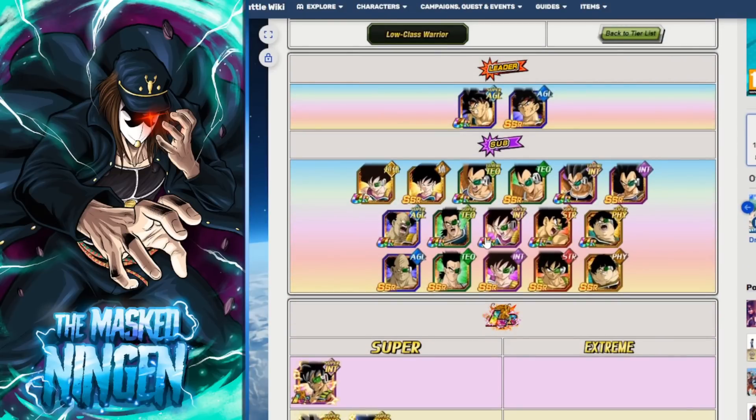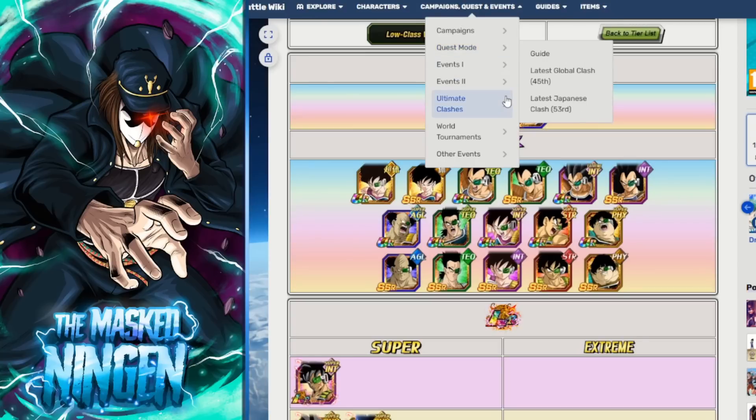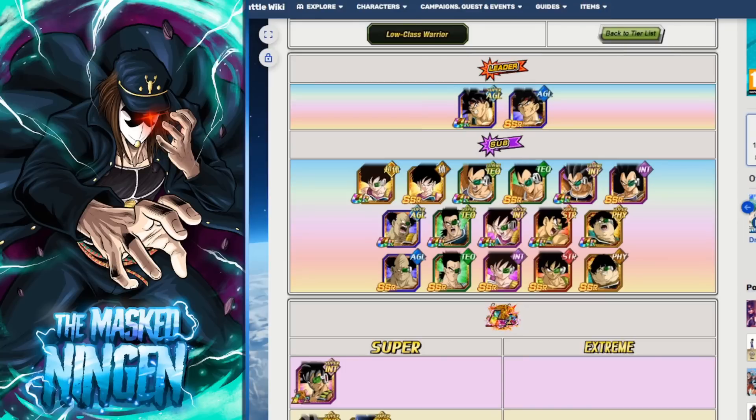So there you go - those are the top picks and honorable mentions for Low Class Warrior for the AGL Turles EZA. If you think I missed any units or I should have talked more in detail about a certain aspect of one of the units I covered, let me know down below. We can continue the discussion in the comments section - let me know what team you are planning to use against Turles. That is going to be it for the video guys. This has been the Masked Ningen. Smash that like button, subscribe to the channel if you are new. Check out the links down below for the Discord and the merch store and I will see you all again soon. Have a good one!